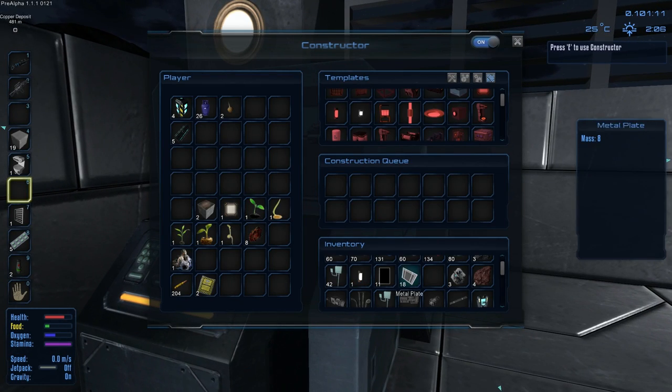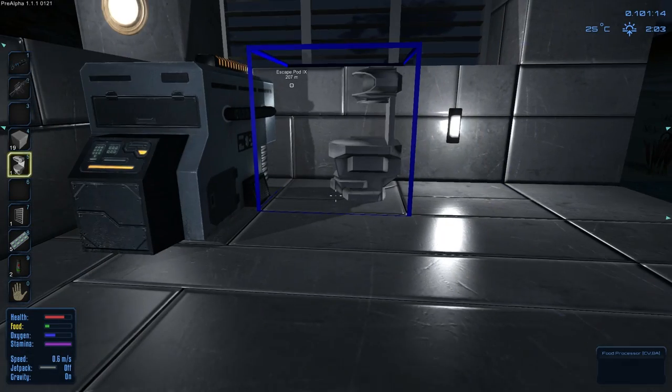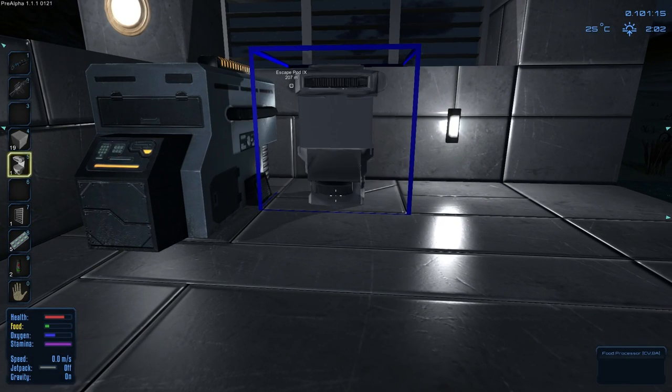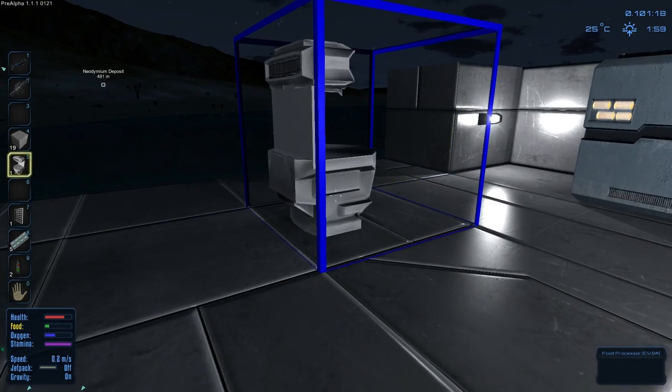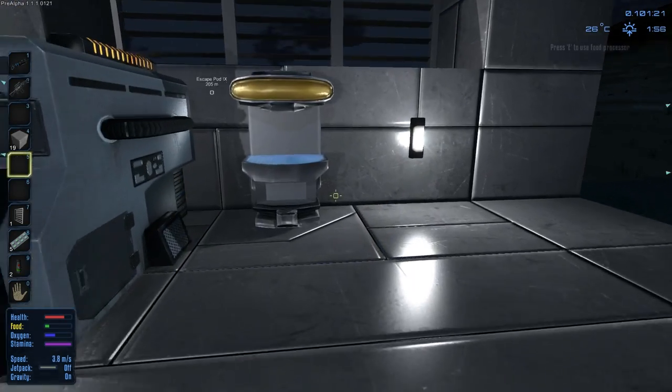Okay, food processor — where did that go? There it is. So that's going to go in this room. I could put this anywhere along the walls. I'm not sure how many crafting things I'm going to need, but that's as good a spot as any.